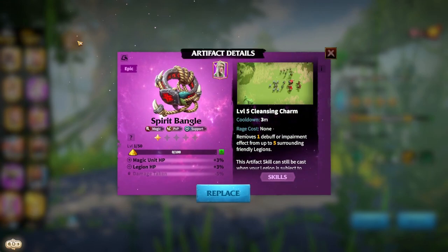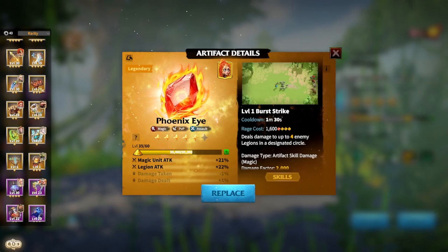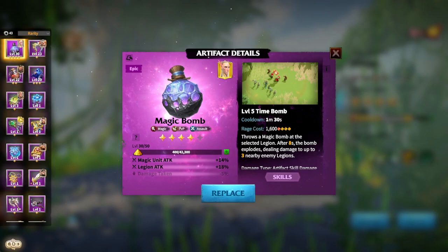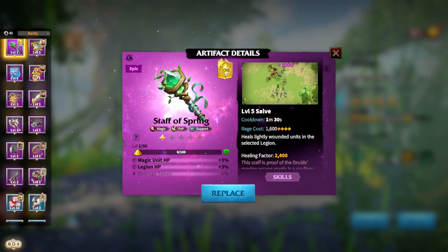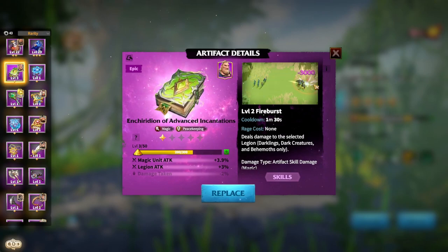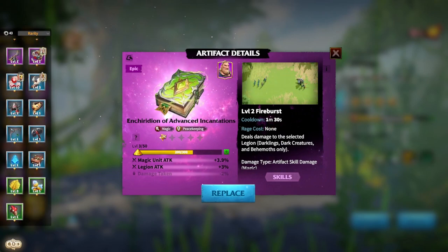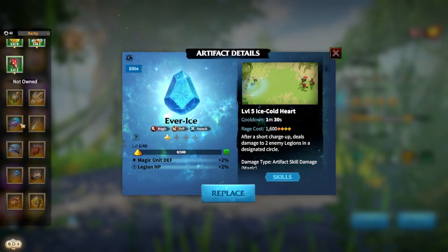For artifacts, it's similar to most mage marches. Phoenix Eye is great if you want to be more supportive. Tier-of-R Bond is fine. Magic Bomb is a really powerful artifact too. If you only have Staff of Spring, it's okay for raids since it provides spot healing for your tank. For raiding, the premiere S++ choice for any mage march is one with no cooldown on rage cost — once the one-minute-thirty cooldown is done, you're good. Ever Ice is okay but try to move to epics soon.